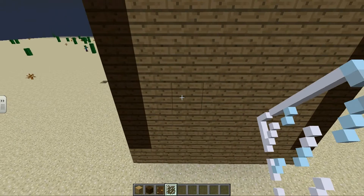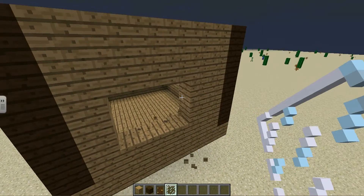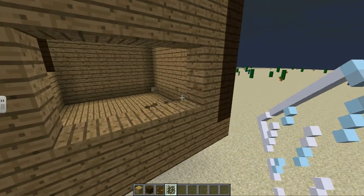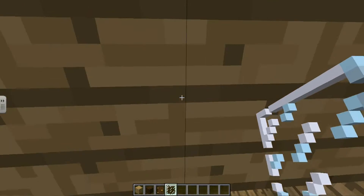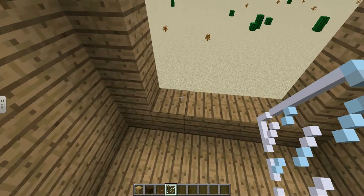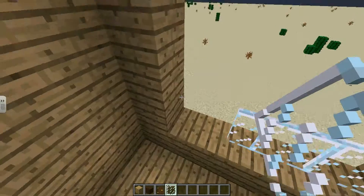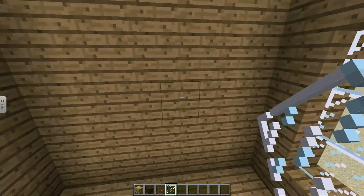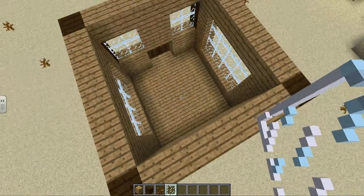Moving on to the sides — we want lighting and we don't want any mobs spawning inside. We're gonna do a four by three window, one up from the floor. Just fill in the gap and do the same on the other side. When you've done that, this is what the sides should look like.